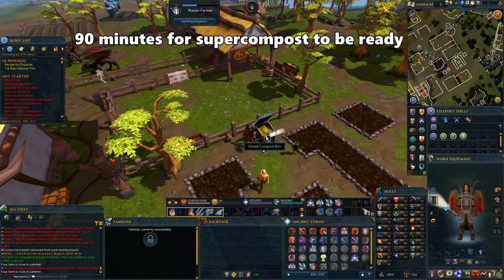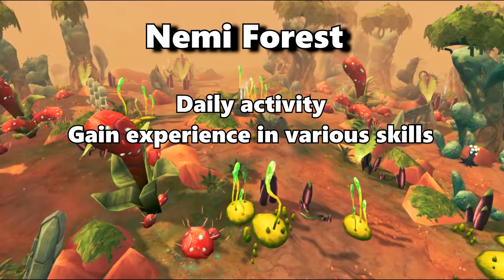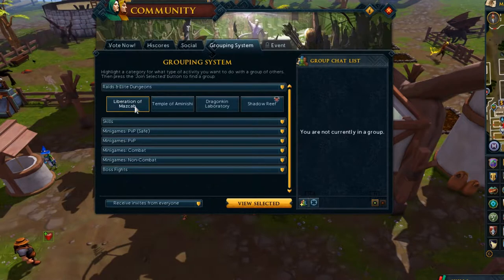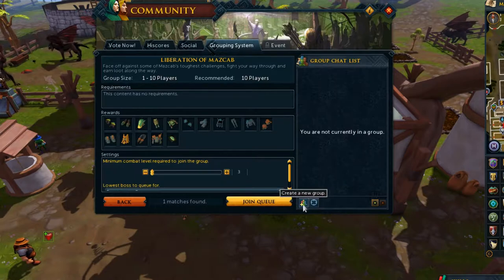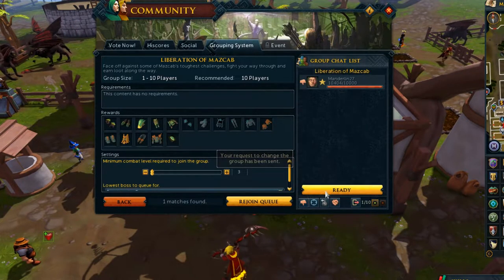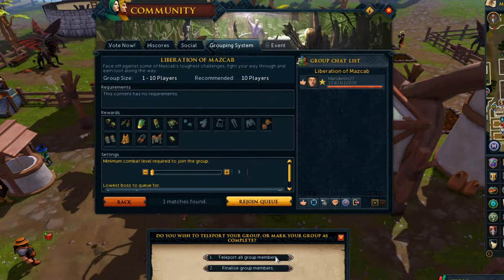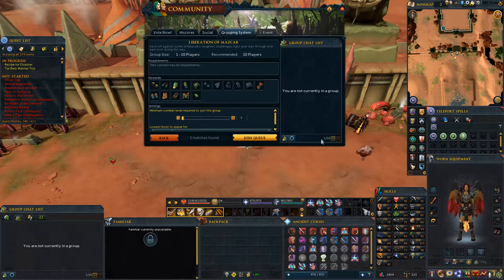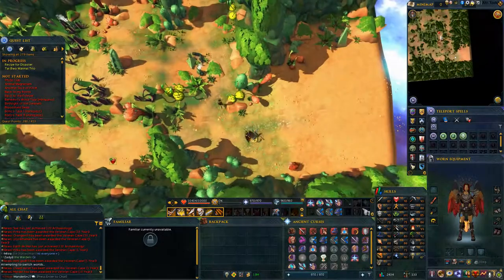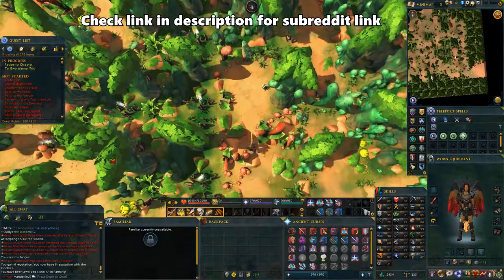It'll take an hour and a half for the pineapples to fully decompose, so while you're waiting you can do Nemi Forest. Nemi Forest is a daily that can give you decent experience in farming along with other skills. To teleport to the area, open up your grouping system and have Liberation of MazCab selected. Then click on View Selected on the bottom and create a new group. Once that's done, click to update the group and then ready up. Click to complete the group when asked and then select the first option to be teleported. You can leave the group after this if you want. Start going west and then southwest — it'll automatically bring you inside the forest when you get to the trees. The layout for the forest is different for each world and it changes every day.